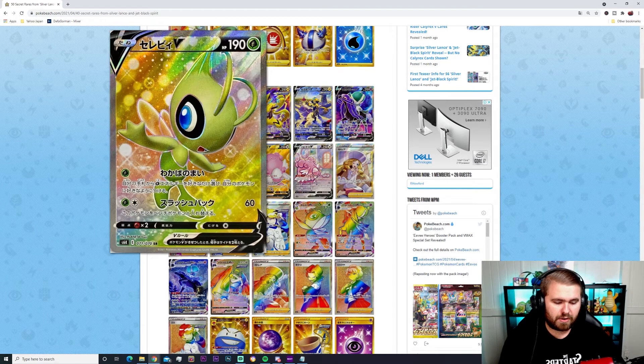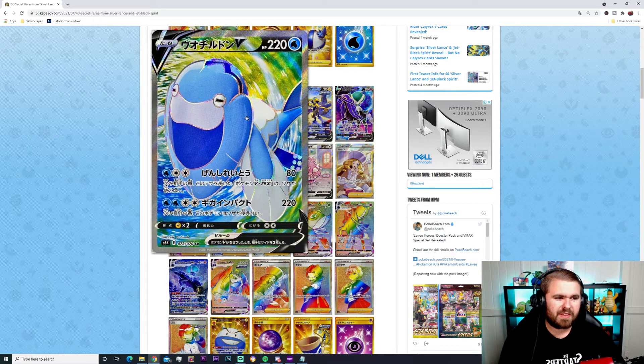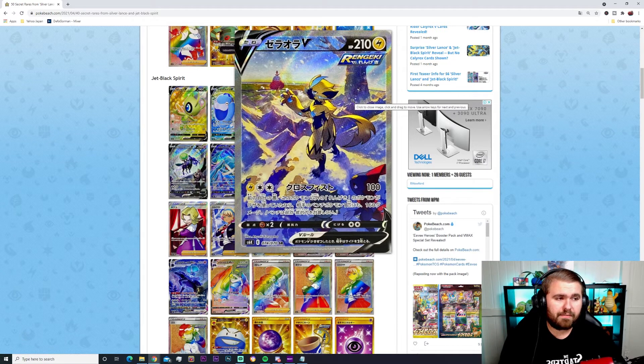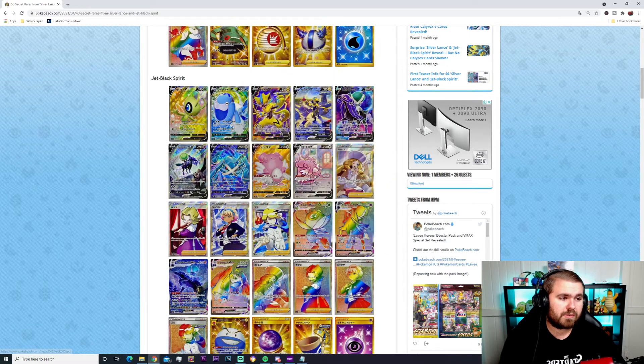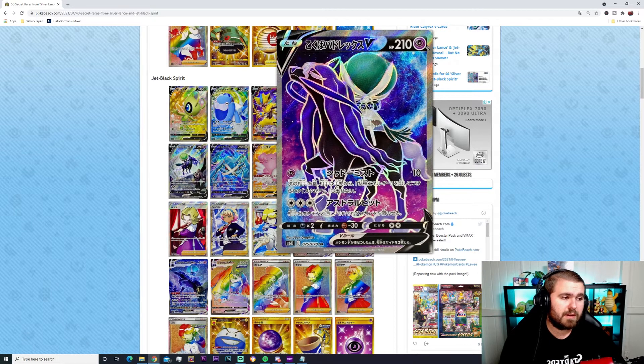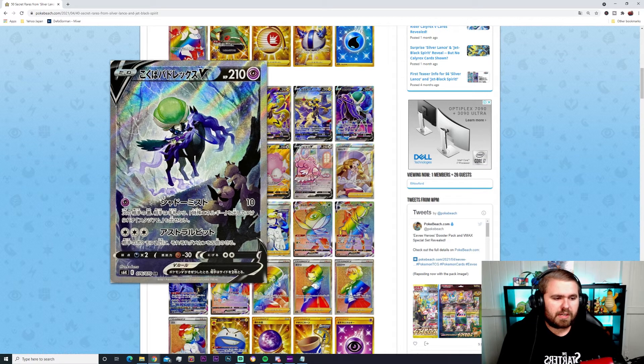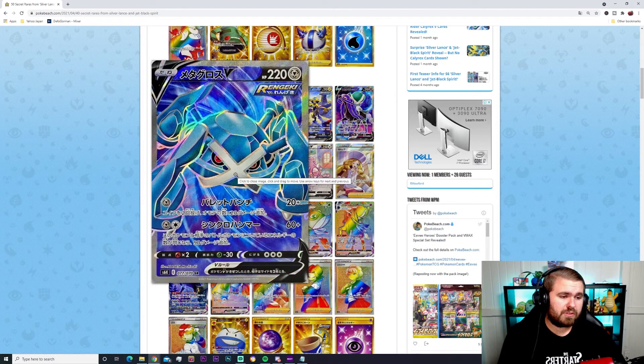Now moving into the Jet Black Spirit side of the set. Starting off we've got Celebi V — a Water type, 80 damage for three energies and 220 damage for four energies, really nice looking card. Then the Azumarill, which is actually a Rapid Strike Pokémon — 210 HP Electric type, 100 damage for three energies. And there's a really nice alternate art version of Azumarill too. Then we have the Shadow Rider Calyrex — Psychic type, 210 HP, 10 damage for one energy and a big move for three energies. I personally love the Shadow Rider Calyrex over the Ice Rider — it's a beautiful card.